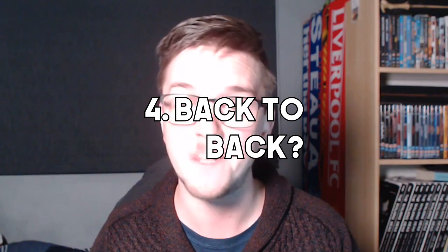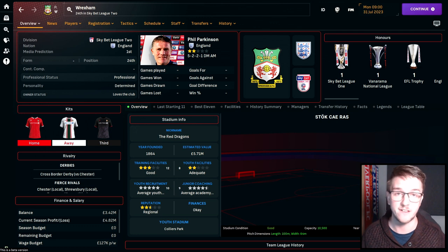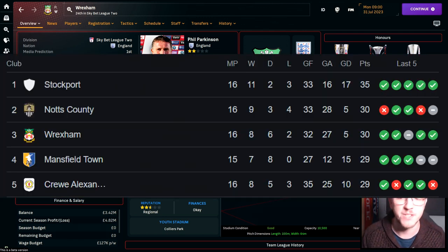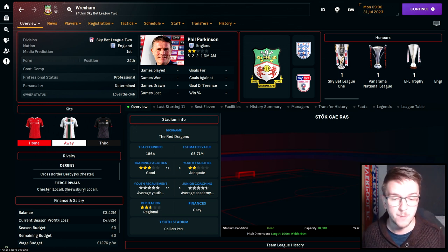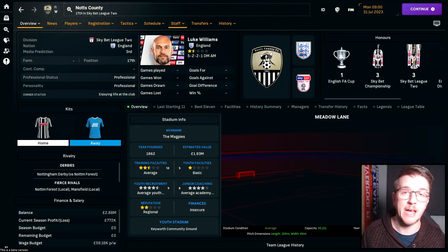Number four: back to back. Wrexham and Notts County both won promotion to the Football League after dominating the National League last season, amassing 218 points between them. They're currently sitting second and third in League 2 behind Stockport County, looking like they're going for back-to-back promotions. Wrexham are famously owned by Rob McElhenney and Ryan Reynolds. Meanwhile, Notts County are the oldest association football club in the world — pick up where they left off and rocket them up the pyramid.